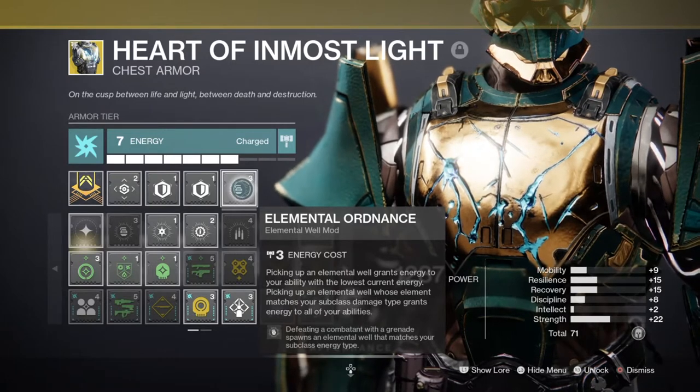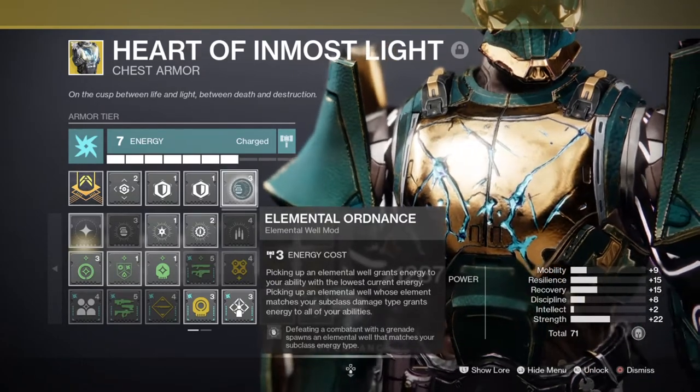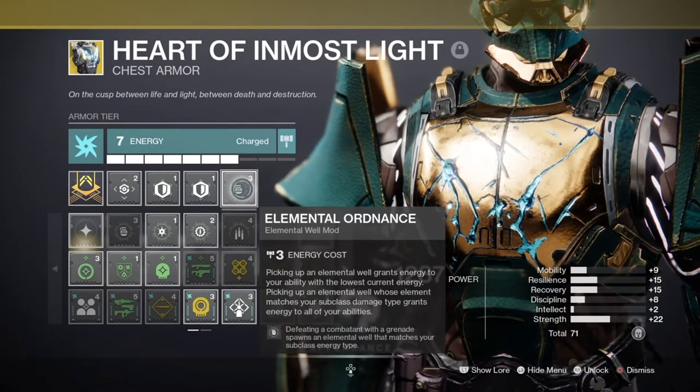Another example is the Elemental Light mod, which states: defeating a combatant with your super spawns an Elemental Well that matches your subclass energy type. So if you pop your super with the mod equipped and get a kill with that elemental super, you'll produce an Elemental Well for the whole team.